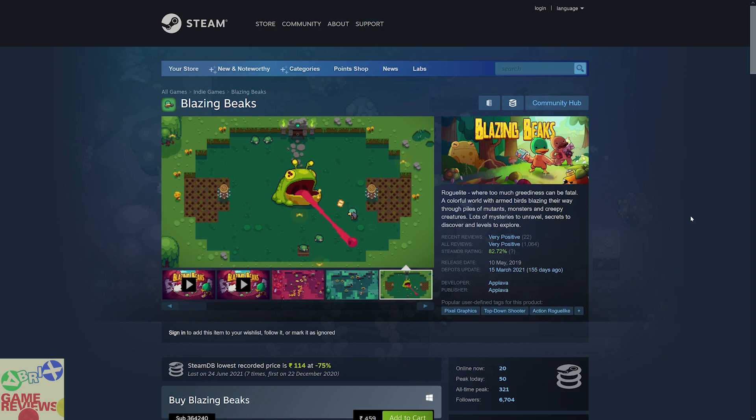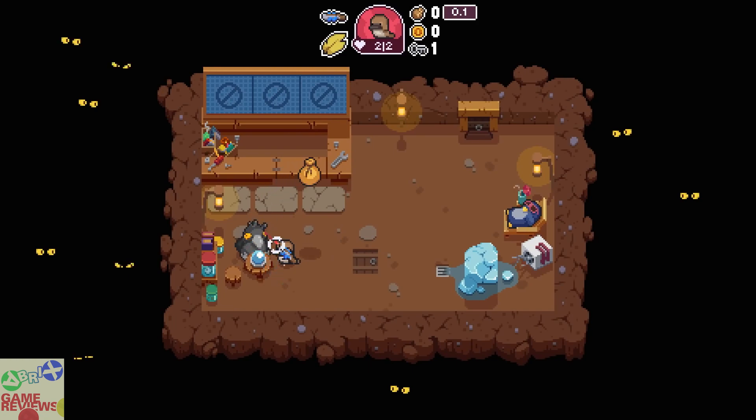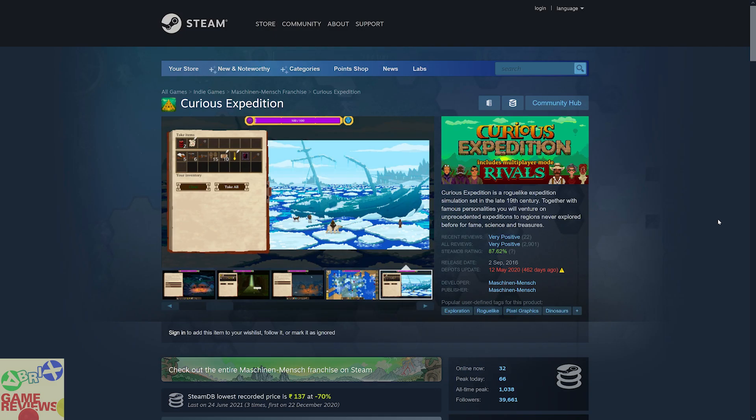For paying one dollar you are going to get Blazing Beaks, which is a pixel graphics top-down shooter action roguelike game that has very positive reviews on Steam. This game does include Steam trading cards. If you are into roguelike games then this is the thing you should try and play.